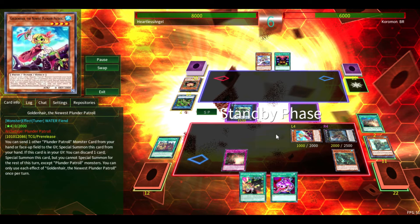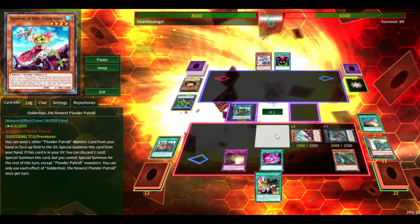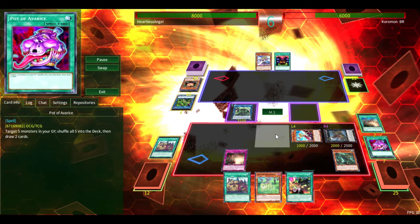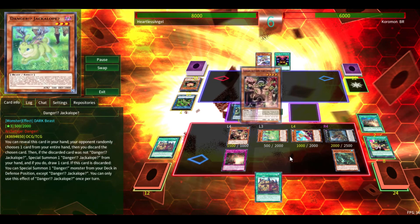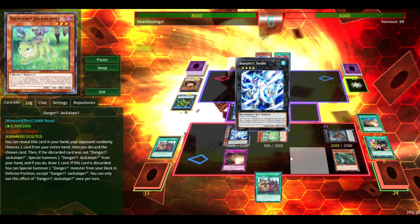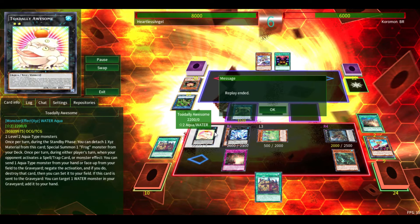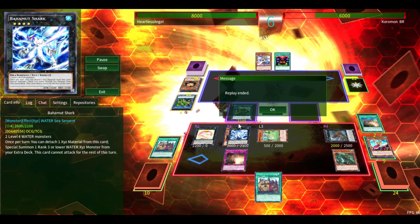There's really not much he can do at this point. So we're going to activate Pot of Avarice — this card is nuts in the deck, not even going to lie — and then activate Danger Jackalope. As you can see, now we're again with Bahamut Shark. He just conceded — I'm pretty sure I had game at 22, 26, 31 — yeah, I had game here.